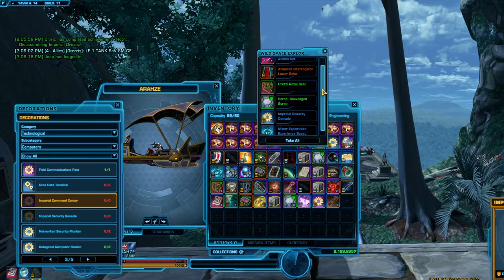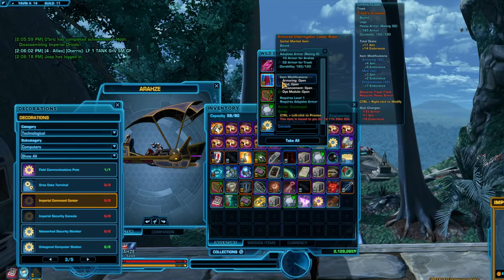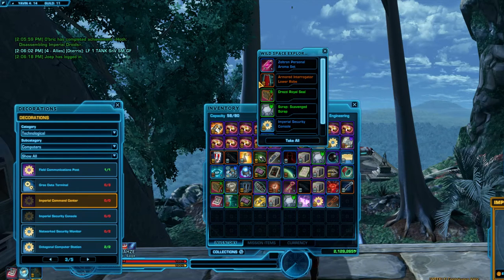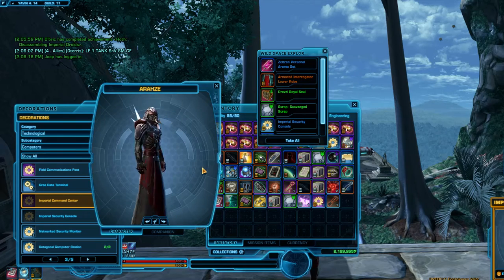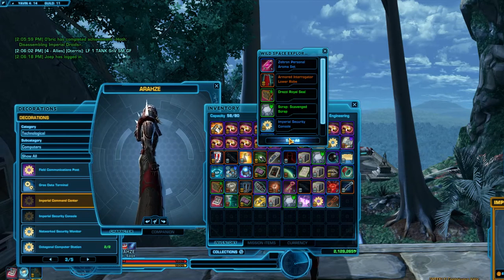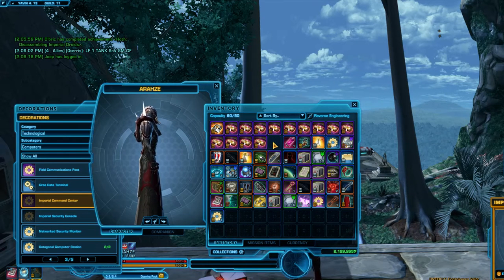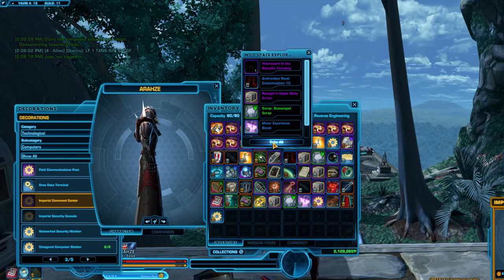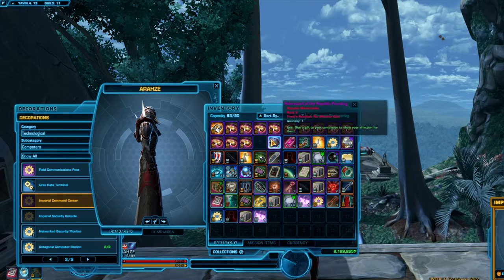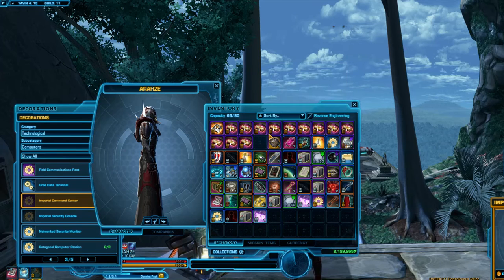I'd like to have that 100,000 prestige achievement, but to do that you have to get 200,000 prestige including the bonus. I'm still in the speeder — I'm only at like 91 personal prestige, so I still have a while to go. You can hit it with the decorations currently in the game, but it's not easy. Some good stuff there but nothing too unique.